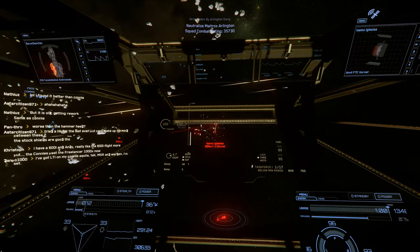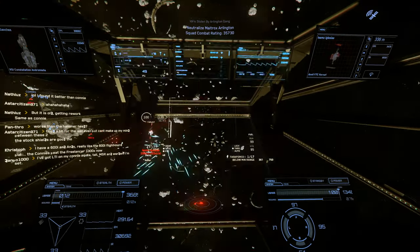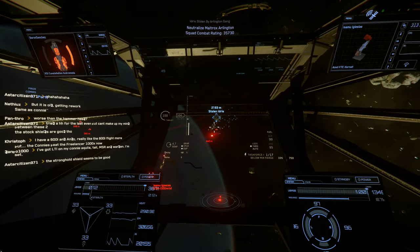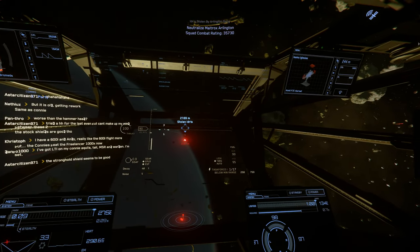You can also do small cargo hauling as it does have 238 SCU, but that could be used for food and rations and whatnot for long expeditions out in space.